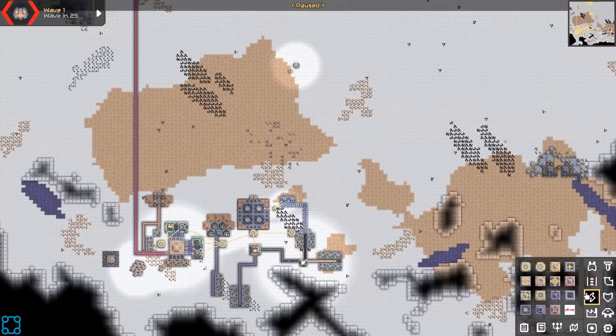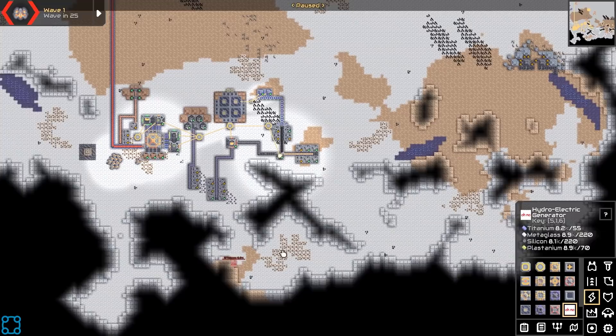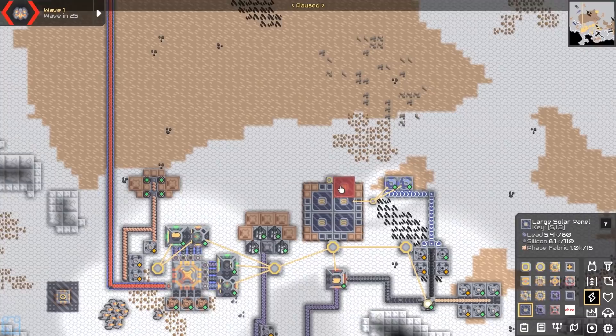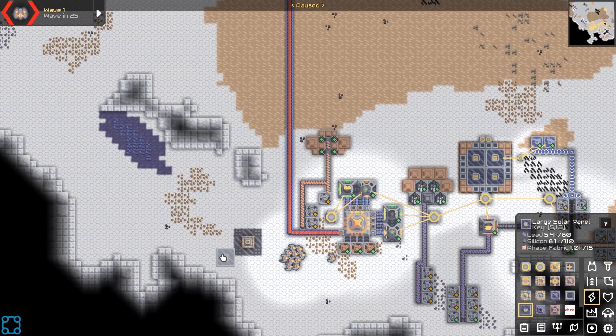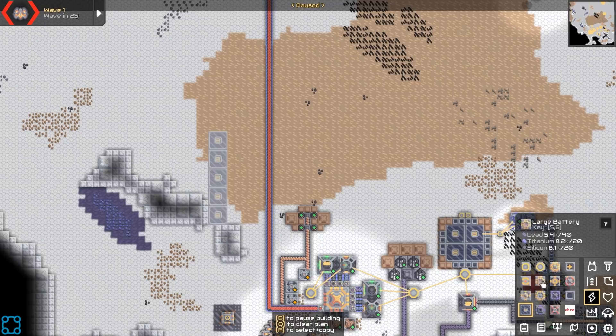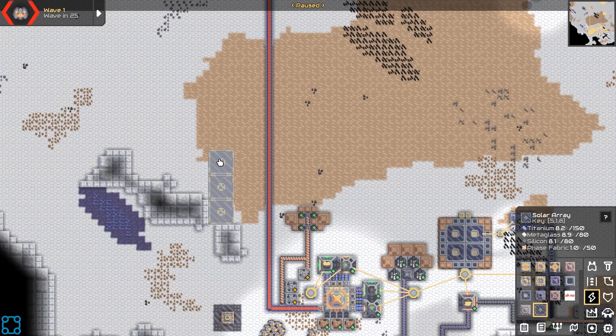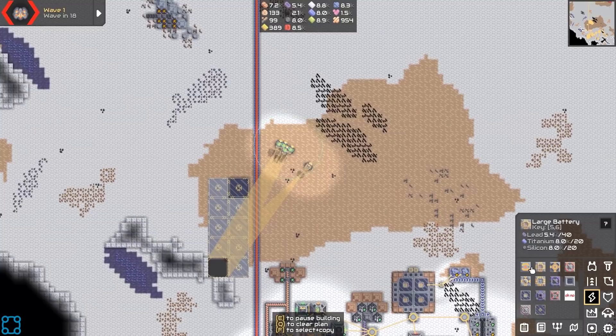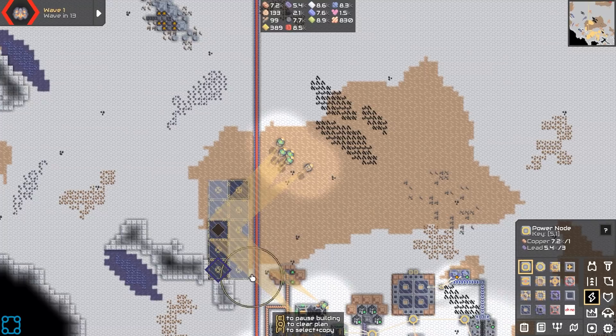Here's a question — can I plunk the 'oh no' down anywhere? It doesn't look like it, so I'm going to have to source my power elsewhere. With a name like salt flats I don't really know what I was expecting. Do we just go big solar? It requires phase fabric, but I've got phase fabric now. There's a higher tier one too.